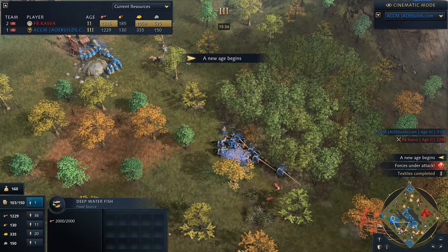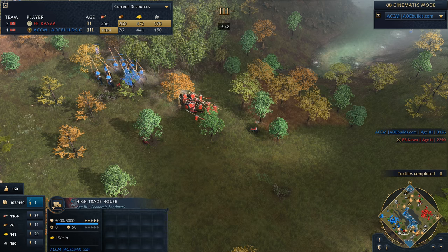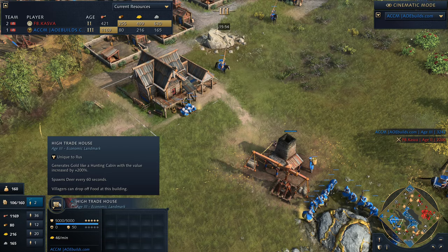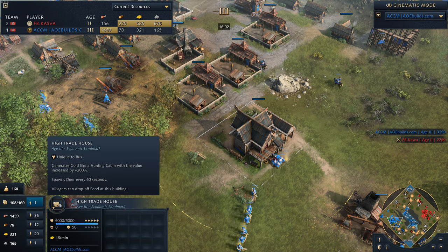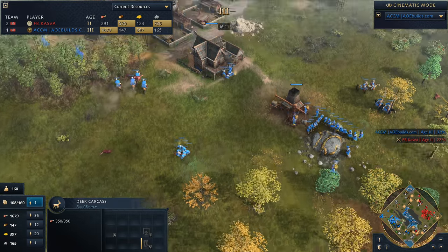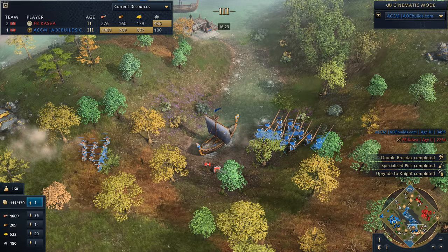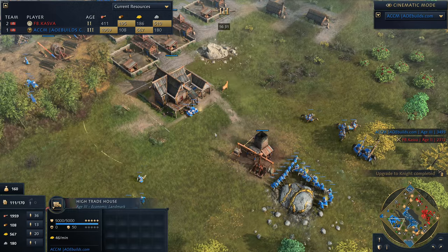ACCM's Age 3 landmark is the High Trade House — and I'm very glad he chose this. It's an incredible landmark. It generates gold like a hunting cabin — so you want it next to trees — but with 200% increased value. In addition to that, it spawns a deer every 60 seconds. A deer has 350 food on it, so essentially you can just have five or six villagers for the rest of the game always on this food income — always safe, always a very high gather rate. A really wonderful landmark.